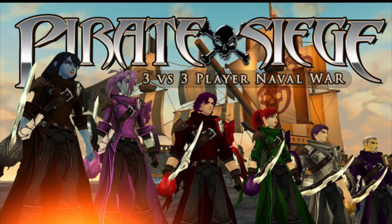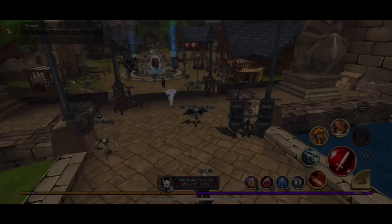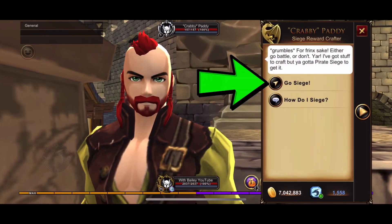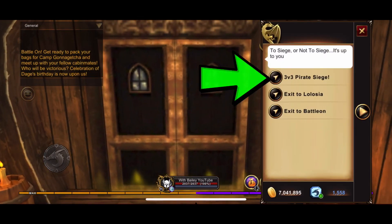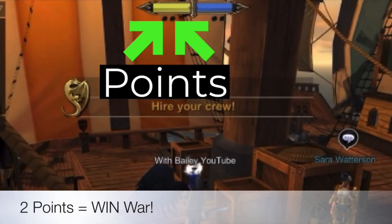The Pirate Siege War is similar to our last Siege War, but this time we're fighting each other — three versus three players trying to sink each other's ships. There's a new Krabby Patty NPC in Batalon that'll take you to the Siege War. When you enter, you'll automatically be on a team, either the Yellow Bracken team or the Blue Crossbones team. The first team to get two points wins!